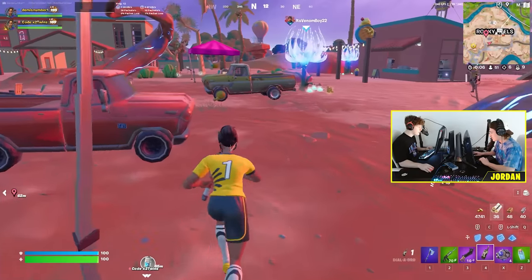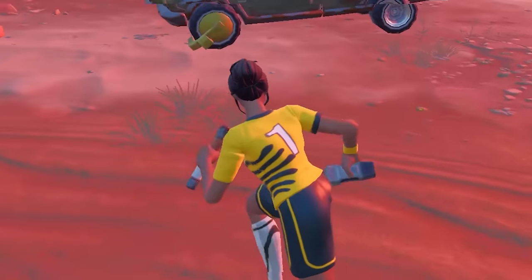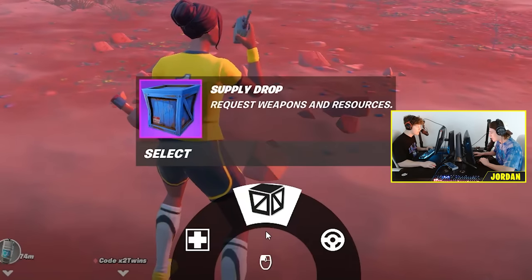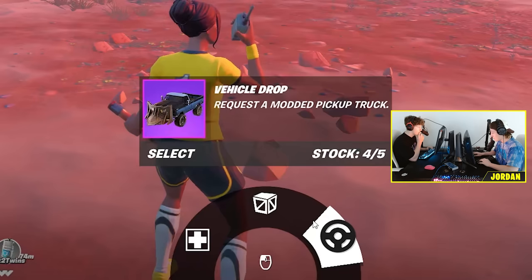I just got one from a random chest! Pull in something cool. How do I do this? Oh look, you hold it like a flare gun in your hand. So if I hold right-click, I can get a health drop, a supply drop, or a vehicle drop. I think we need to get moving, Jordan.